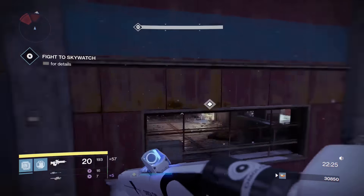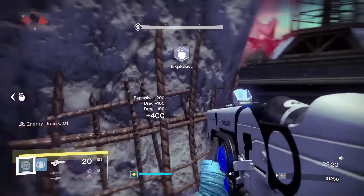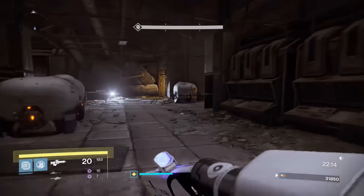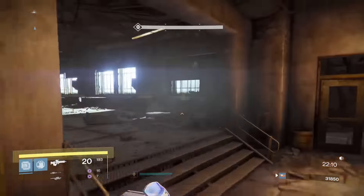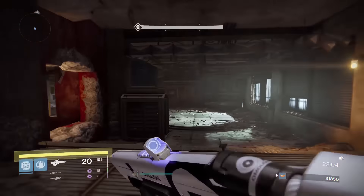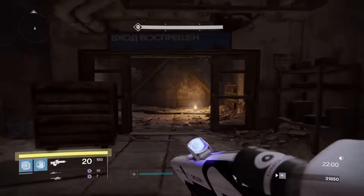Don't waste too much time — time is of the essence. You're going to have plenty of time, but it's good to move to the next part as fast as possible. Take out the dregs over here and once they're down, you can just run on by. I've got 22 minutes left and 31,000 points with plenty of ammo. This part of the strike? Not that hard. For whatever reason, it's the last little room — the last 10% of the fight — that I have issues with.